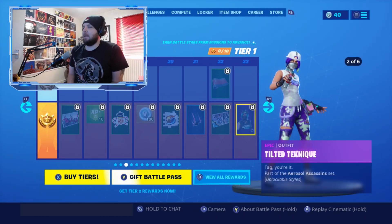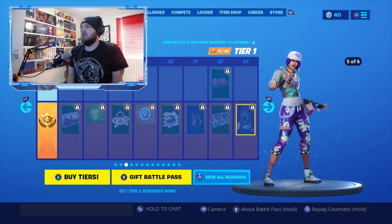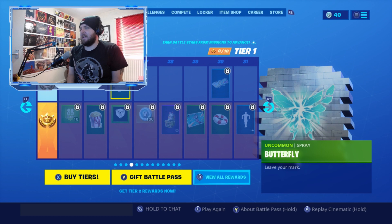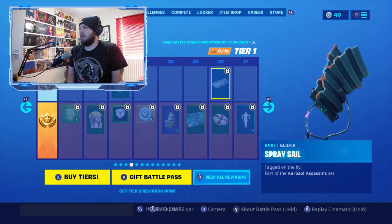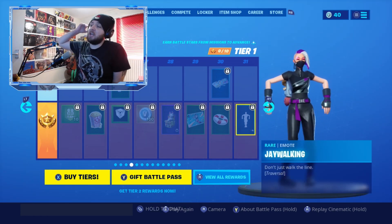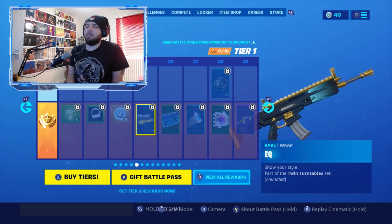There's the Knighted wrap referencing the Red Knight, and the Tilted Technique skin — a new version of Technique from Season 4 — which looks super cool. We've got the Butterfly spray related to one of the past live events, the Drift Kitsune pet, the Sail Glider, the Imperial Assassin from the Technique set, and the Jaywalking traversal emote.